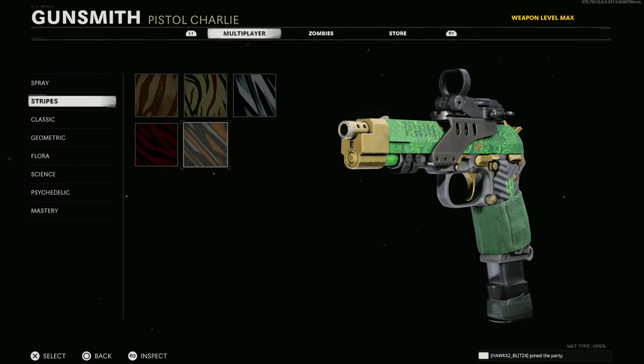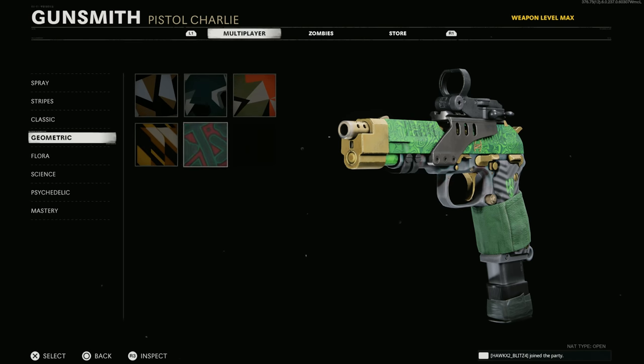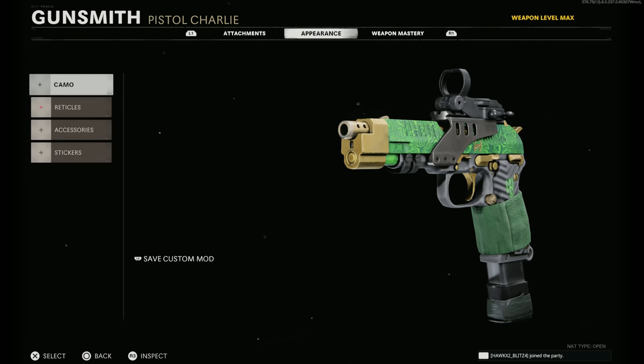For our camo progress: Spray is done, Stripes is done, Classic — we need five kills without dying two more times. Geometric's all done, Flora's done, Science — we need six more. Math is difficult I guess. We need six more enemies behind cover and that's about it. You're probably noticing I don't have a webcam on today.